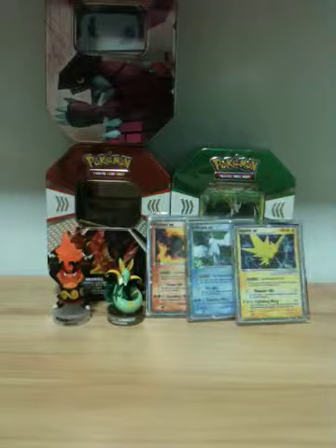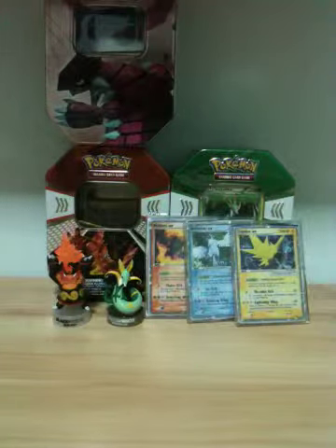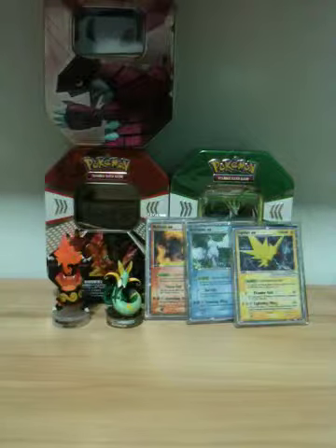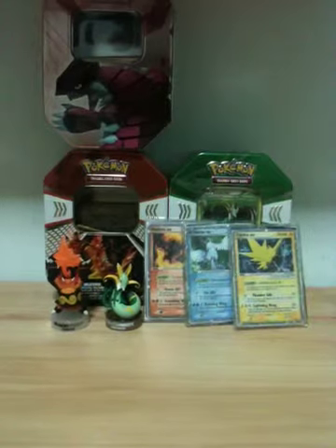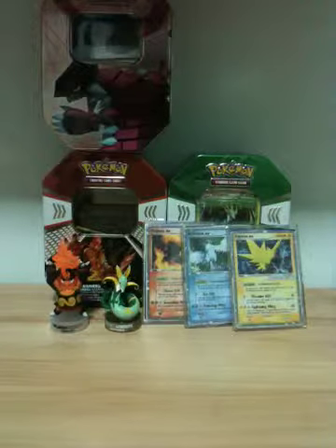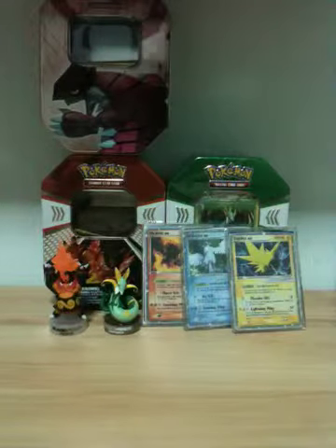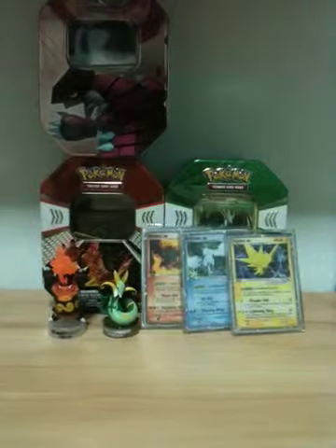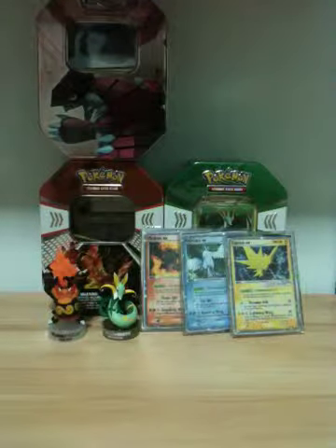Somehow Articuno reminds me of a hero in League of Legends — the ice bird that just flops around and shoots ice and stuff. It's almost the same as Articuno. So stay tuned for part 5, and do check out the previous video which was the Charizard G Level X set, as well as my other videos. Stay tuned for more videos and do subscribe.